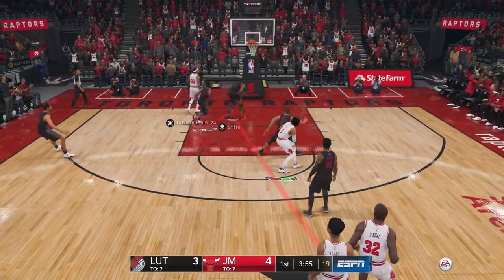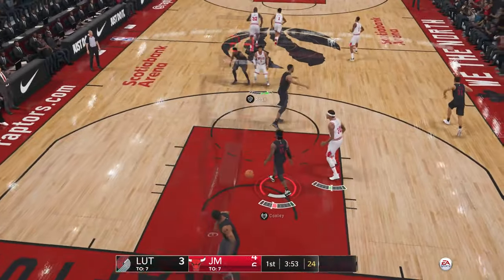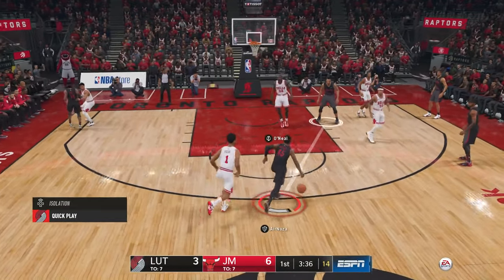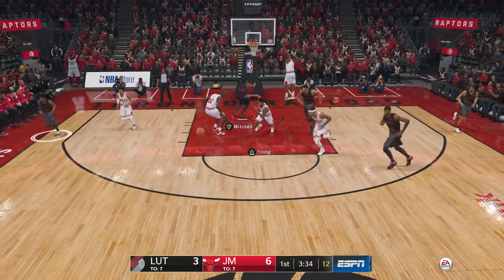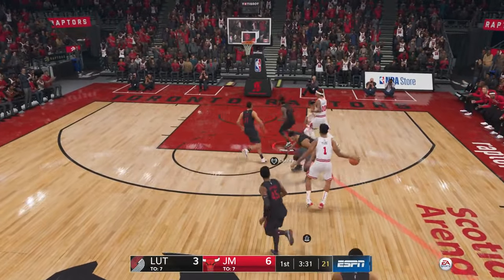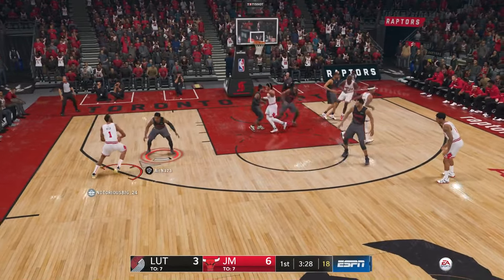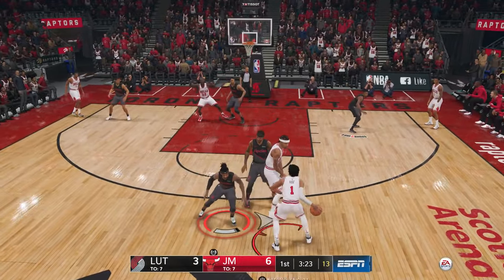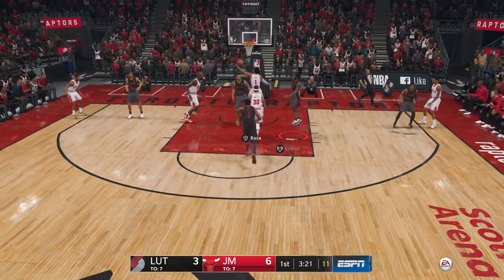You can see right here I dribbled it right in front of his face. In my last video I mentioned not to do any dribble moves when they're super tight because they could get those steal animations. And speaking of animations, you get stuck in the unstoppable block animations when you get into the paint — you're gonna get blocked 99% of the time. We play great defense there to stop the break.